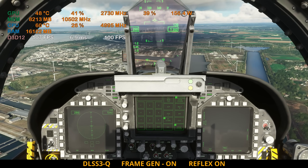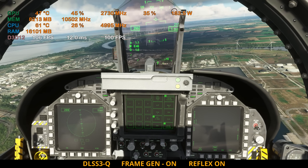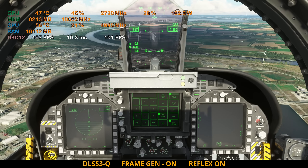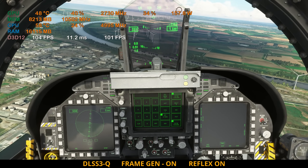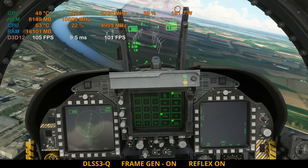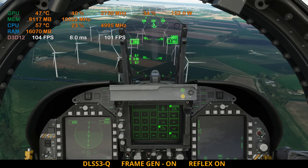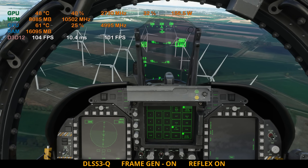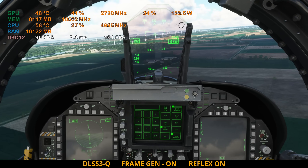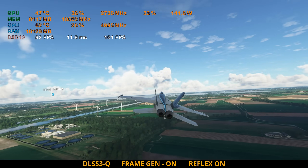I have to say I've been impressed so far. Slowing down a little to see whether that emphasizes any more artifacting. The ground appears as clear as it did in DLSS 2, perhaps not quite as crisp as TAA mode, but the difference is not massive. Coming in for our final pass over the wind farm, watching the vanes for artifacting — looks okay to me, perhaps a very slight jaggedness right on the edges, but who's going to fly this close normally? We end on 101 frames per second with an average of 9 milliseconds.